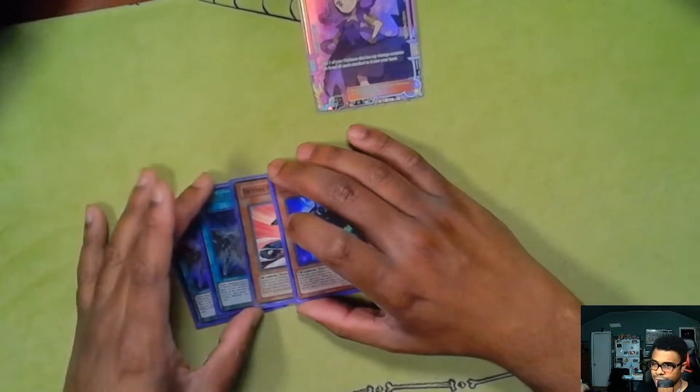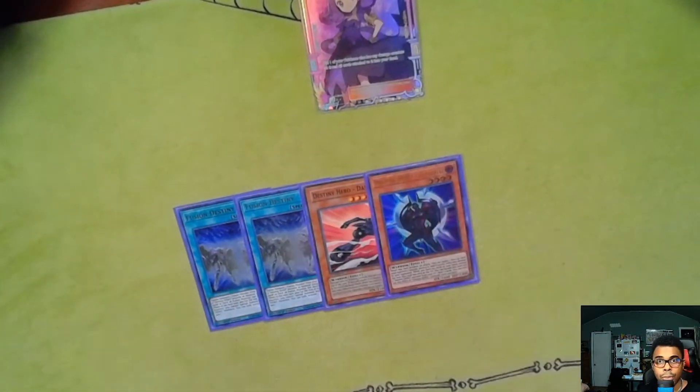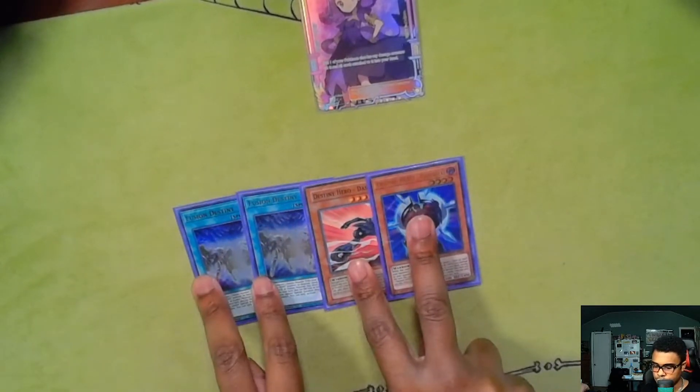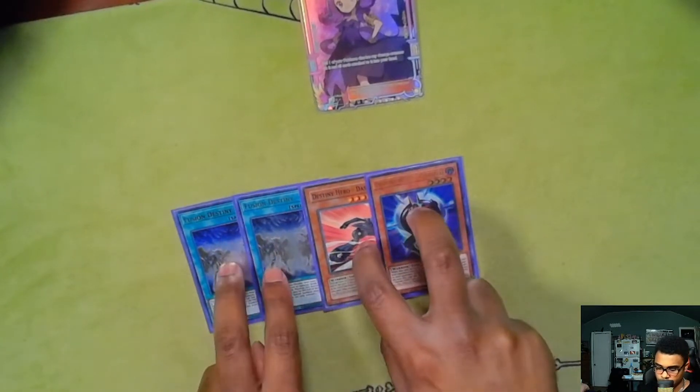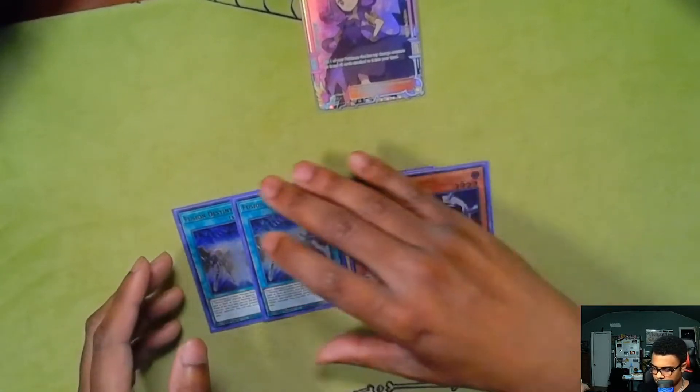Moving into the DPE engine — it's really tiny. I'm playing the newer, unbanned version: two Fusion Destiny and then the two bricks. Yeah, hate drawing the bricks, but that's it for the DPE package.